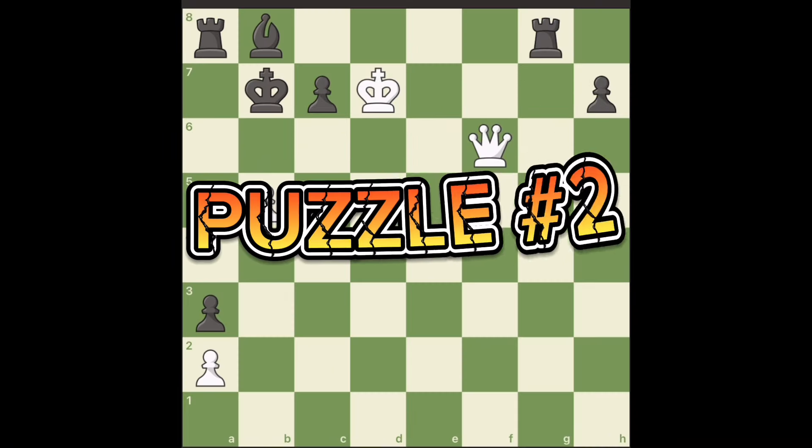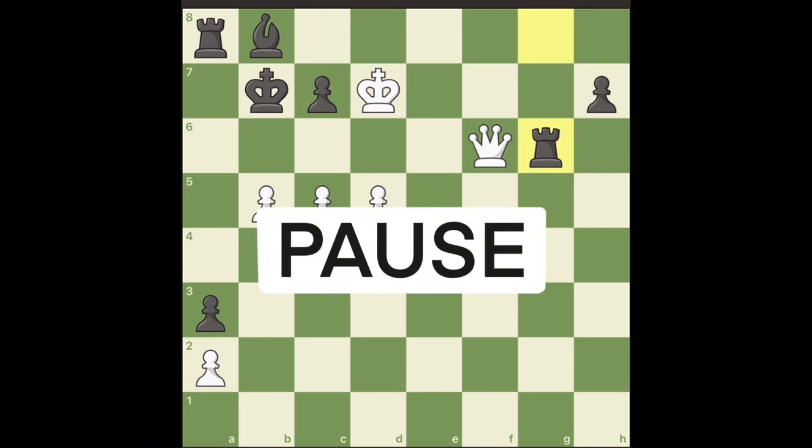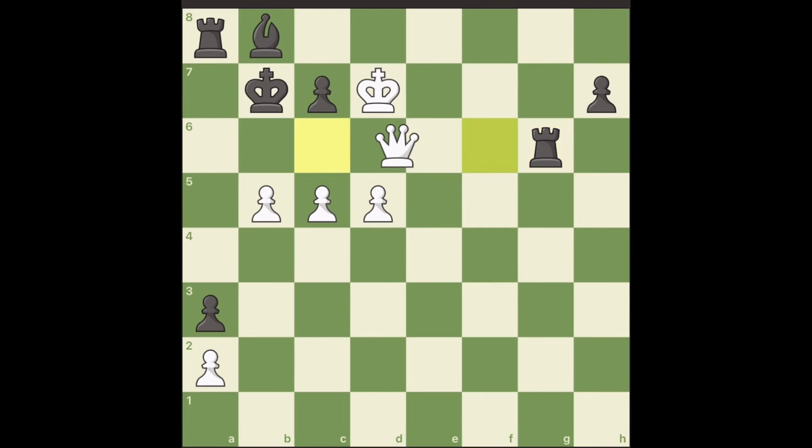Puzzle number two. It looks too easy for white from here — the queen is on f6 and you have a checkmate in just two moves. But your opponent plays rook to g6, controlling all these squares. Pause the video and think about what could be done to win from here. The killer move is a queen sacrifice, and when your opponent captures the queen, take back with the d-pawn.